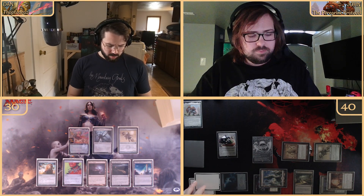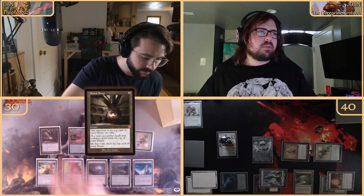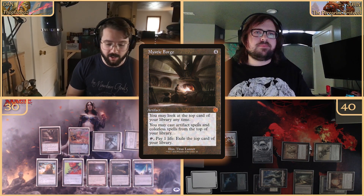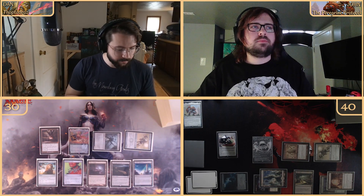End of turn we're flashing in some dudes — tapping one through four — to flash in the Mystic Forge, which lets me look at the top card of my library and cast artifact and colorless spells from the top. Then tapping one through four again to flash in Karn, the Scion of Urza.